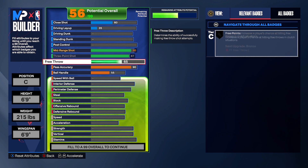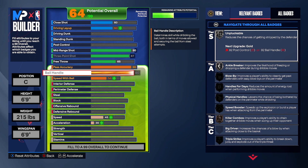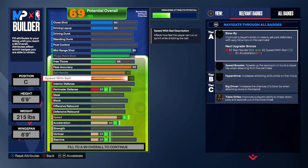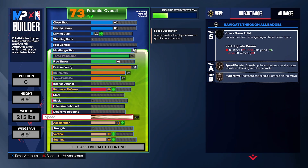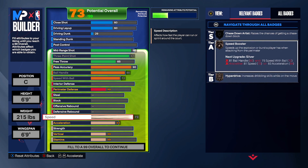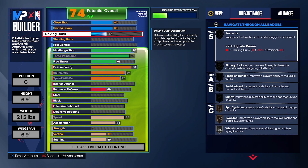It's going to have some finishing too — driving dunk and stuff, so it's very solid. Ball handling maxed out, speed with ball maxed out. The playmaking is crazy right now. Blow-by is going to be unlocked because of the maxed-out speed — almost 80, 79 right here — hyperdrive and speed booster. It's going to have an 80 driving dunk with driving dunks unlocked too.